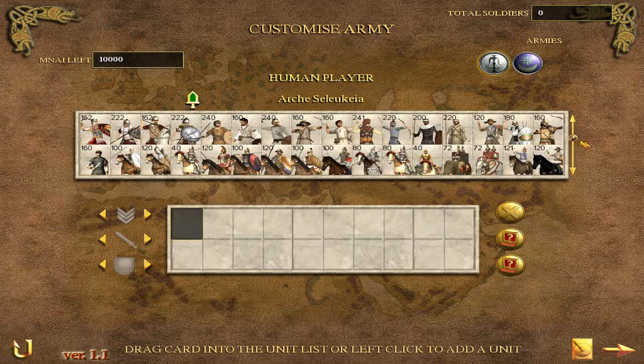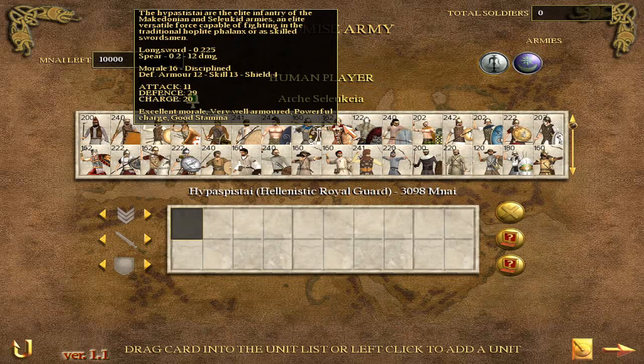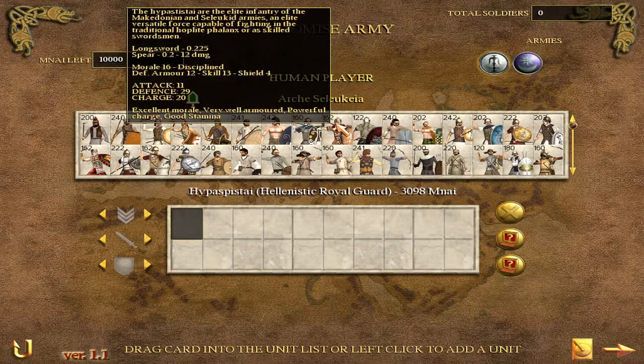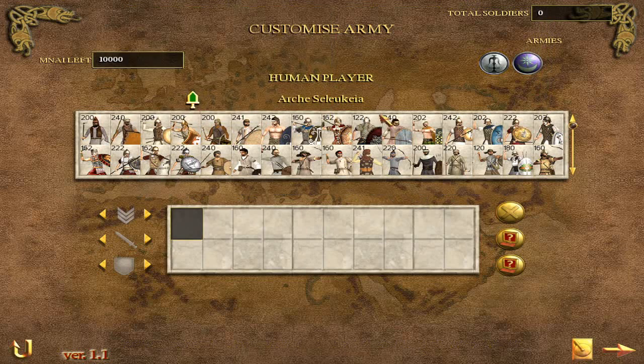Elite units come in smaller numbers — some as few as 120 — reflecting how rare they are. But as you can see, elite infantry have really good stats. The Hypaspistai have very good attack, a very effective charge, and their spear does a lot of damage at 12 damage compared to the Thureophoroi's 8. That, plus enhanced defensive abilities, means they'll really beat the Thureophoroi in melee. Because of their high morale, they'll also resist longer. Overall, elite infantry can certainly be worth it.